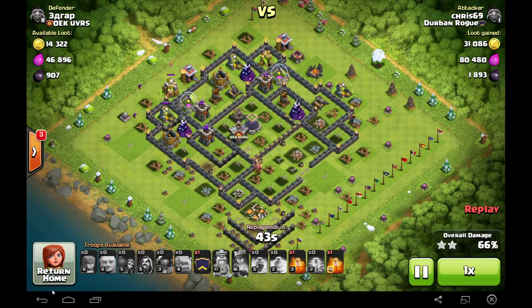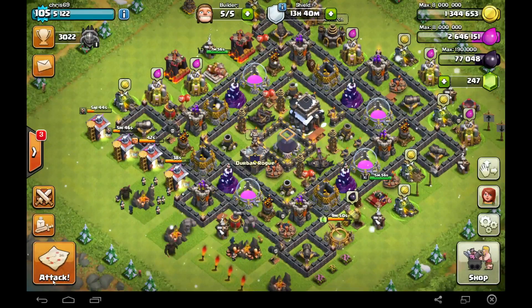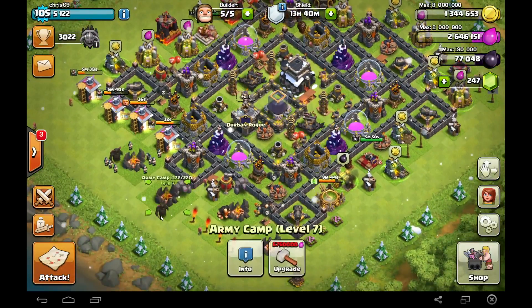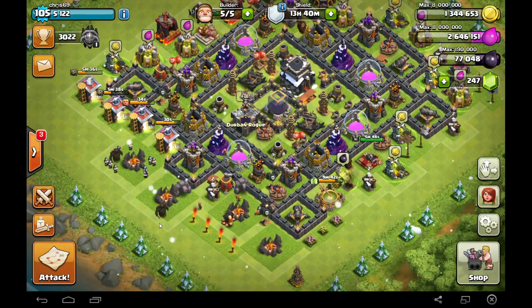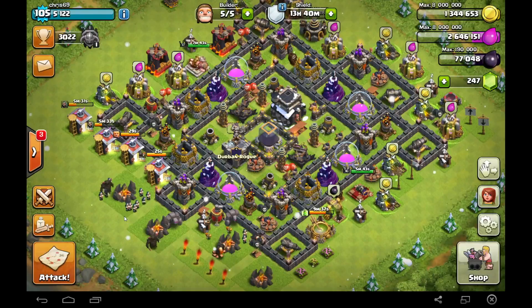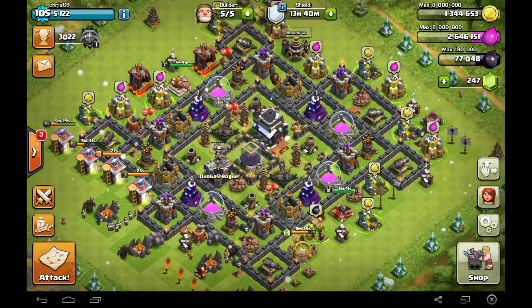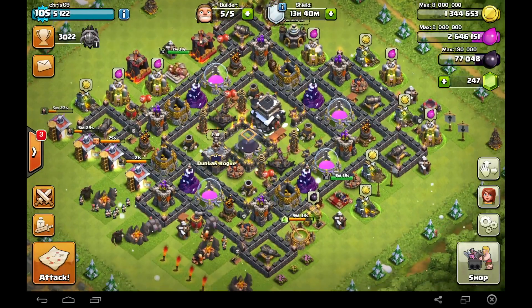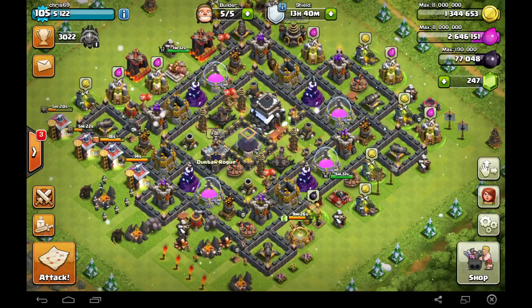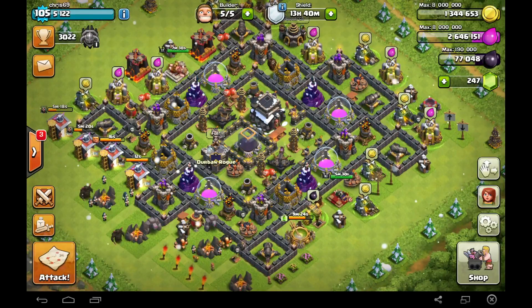The troop combination I just showed you guys, I feel is really successful. You can also comment down below and tell me what is your favourite combination at the moment for trophy pushing. I am also thinking of using witches — it is really a potent attack strategy that I am using currently in my war attacks. Let me know what attack strategy or troop combination you are using for your trophy pushing currently.